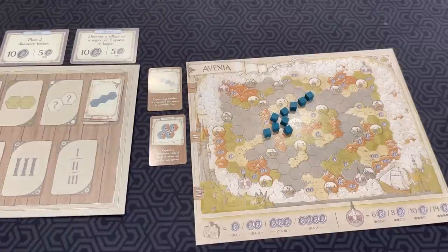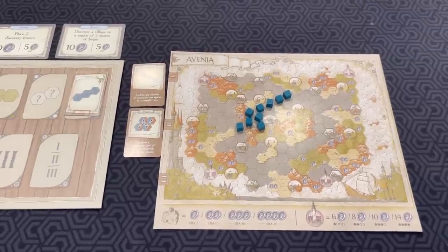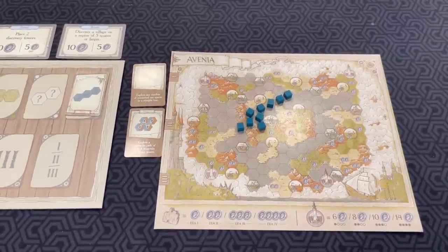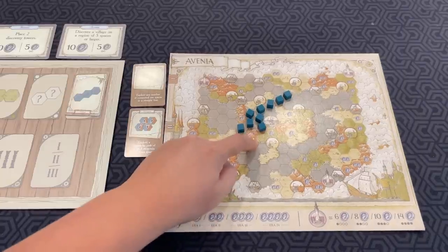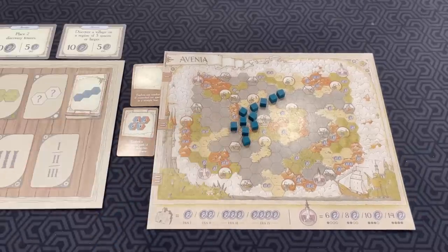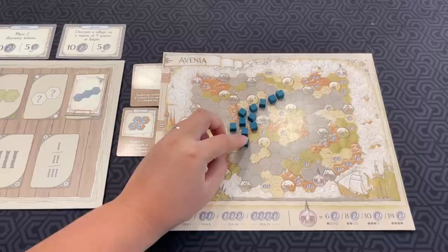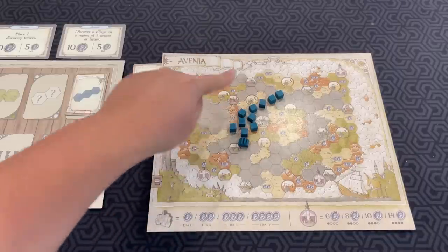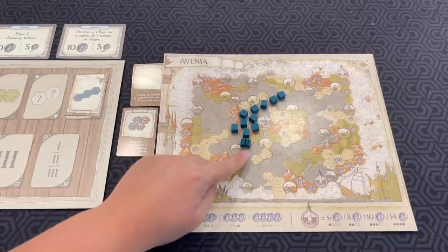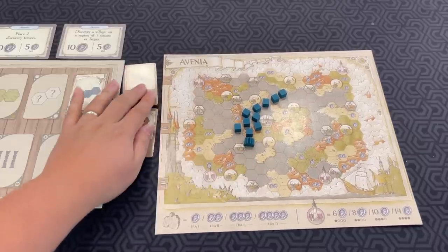Villages are points from which you can explore. You discover new villages by fully exploring regions in a single era. When you explore every space in a region, including the cities, you must immediately replace one of them with a village. So for example, if you see this mountain region here which has three tiles on it, and I explore all three, then I have to replace one of them — let's say this one — with a village. A village is useful because at the end of the era, all of your explorers are taken off, but your villages remain. Which means these villages act as new starting points you can start from in future eras.